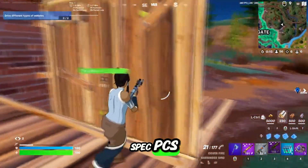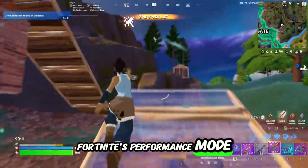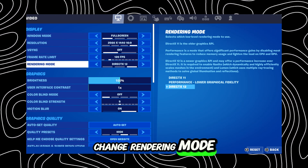For those of you with low-spec PCs or just looking for a smoother experience, Fortnite's Performance Mode is a game-changer. Open Fortnite and click the menu icon in the top left. Under Display Settings, change Rendering Mode to Performance.